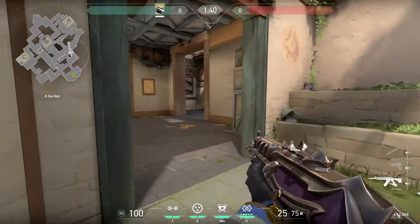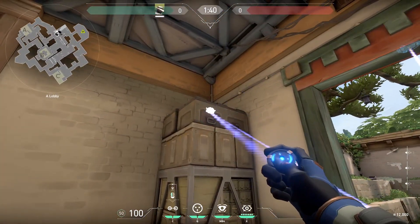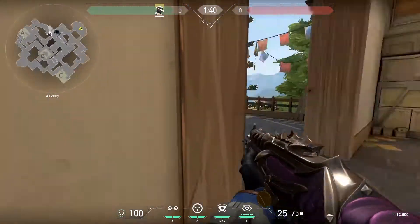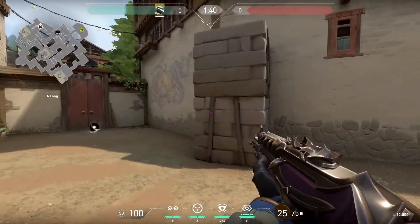If there is a third or fourth person alive, I recommend they go long A and wait for the short characters to use their utility. Be sure to cover your flank as well as any sneaky long corners. The responsibility of the long player, if you're lucky enough to have one, is to wait for the utility to pop heaven and for a box right to be flashed before peeking around the corner. The long player should then be able to clear close right while maintaining an eye on a box.